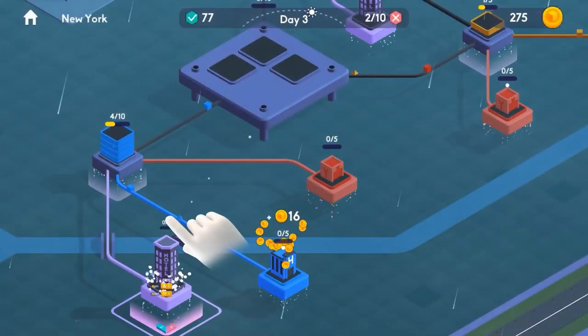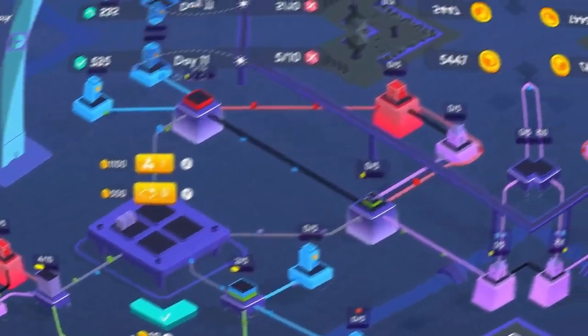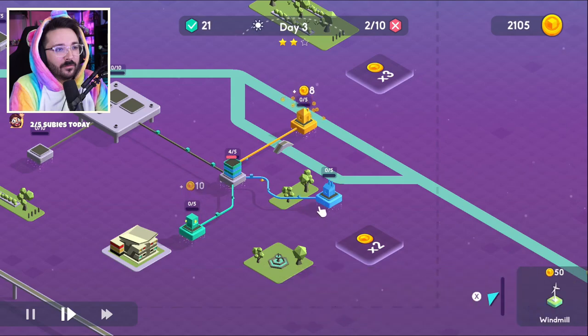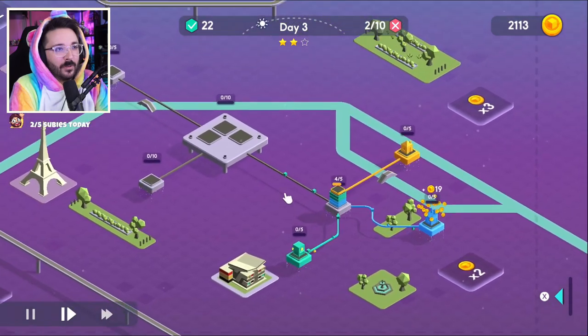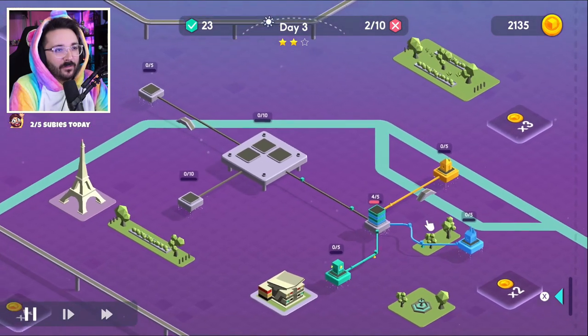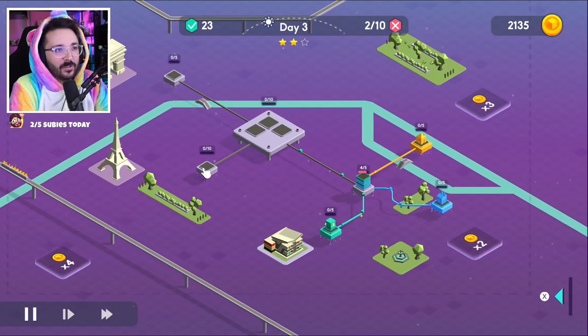Originally released on Android and iOS, Package Inc. arrives now on Nintendo's portable console, making use of all the touch potential. This is a title based on the tracks of an automation simulator, where the objective will be to manage a company's deliveries, set in an abstract space with nodes of real cities.